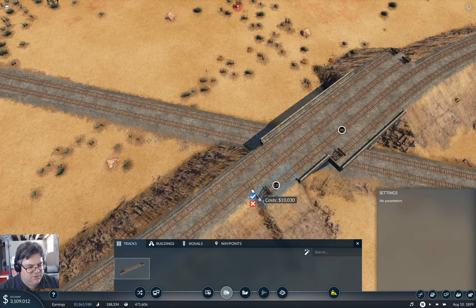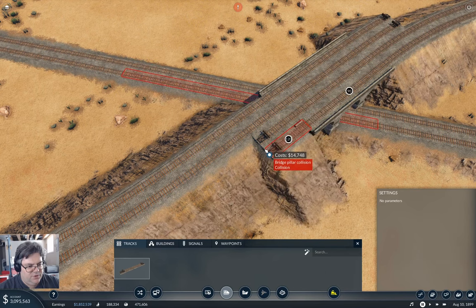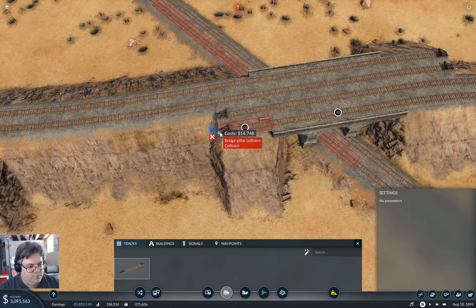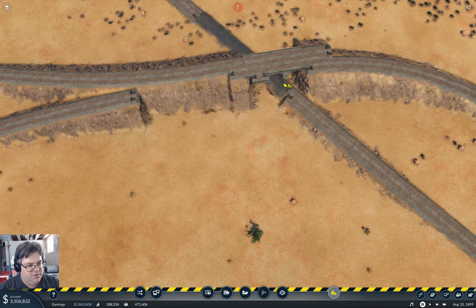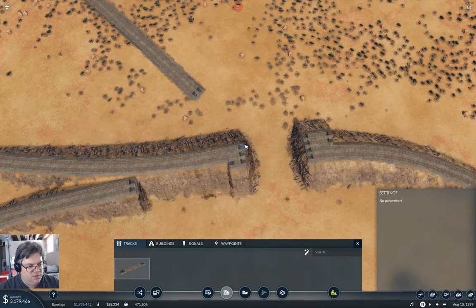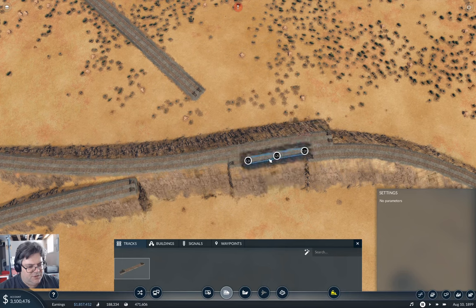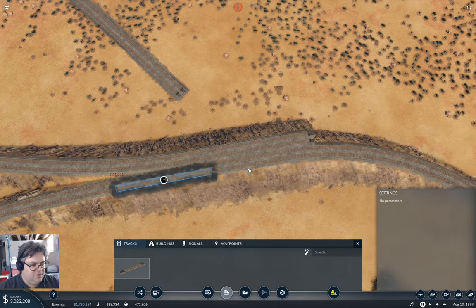I'm going to do this, and then I'm going to do this — bridge pillar collision. You're going to make a tunnel out of this, aren't you? Yeah, I think that's probably the thing to do. If we take all of this out, then come in here and do this — we're not going to get a bridge pillar collision with that. That definitely is not going to give us a bridge pillar collision.